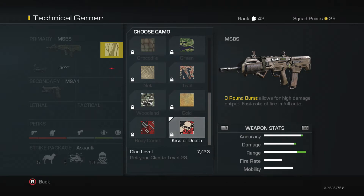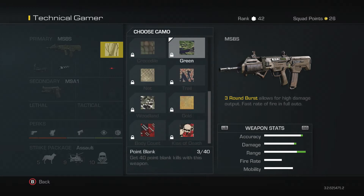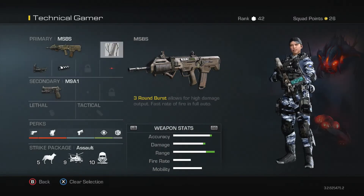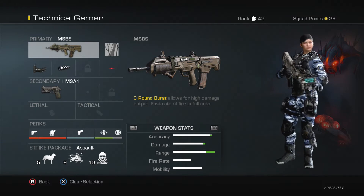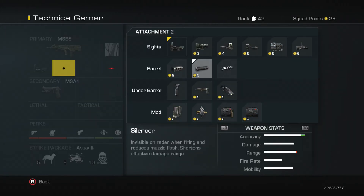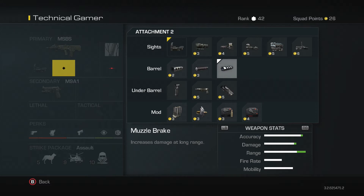I would put the Kiss of Death camera on it, but my clan's not level 23 yet. Any of these cameras are fine — I think gold looks alright, but I would prefer the Kiss of Death because it looks beast. The only reason I wouldn't use a suppressor on this is because it decreases the damage. When you remove it, it just makes the gun so much better.